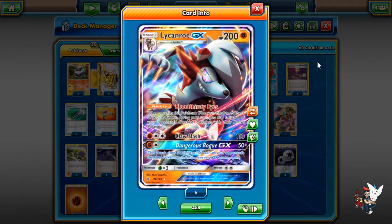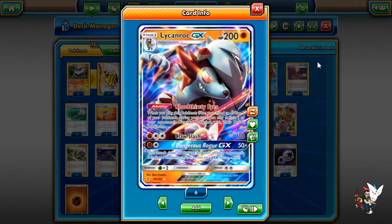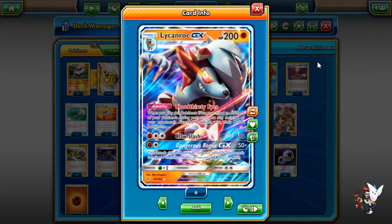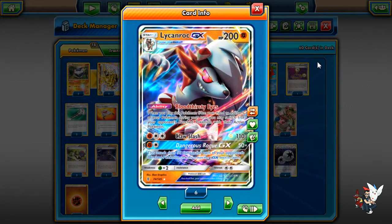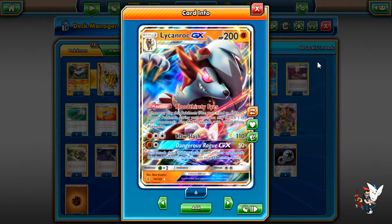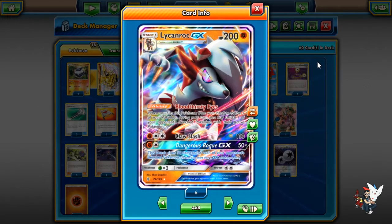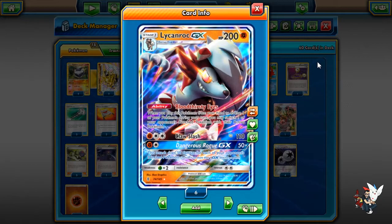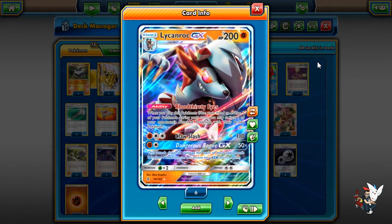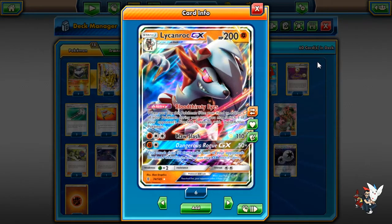This is a 200 HP Pokémon with the ability Bloodthirsty Eyes — one of the coolest ability names in the game. Whenever you play this Pokémon from your hand to evolve during your turn, you may switch one of your opponent's benched Pokémon with their active Pokémon. So in layman's terms, when you evolve this Pokémon you can use Lysandre without using a Lysandre supporter.